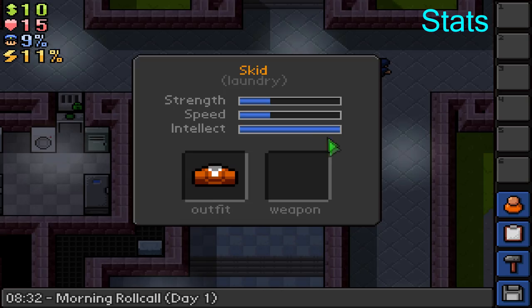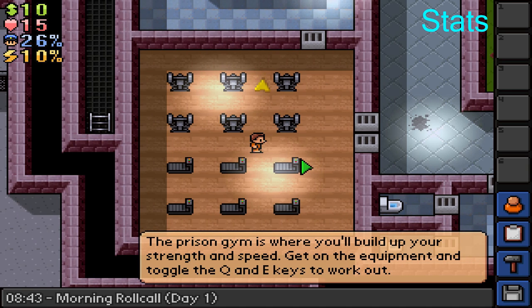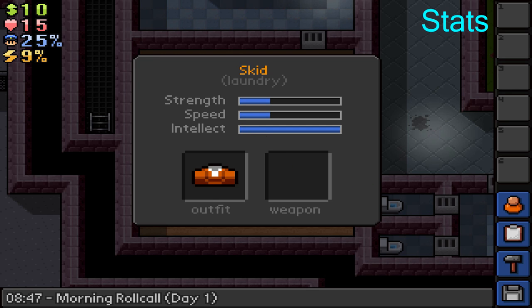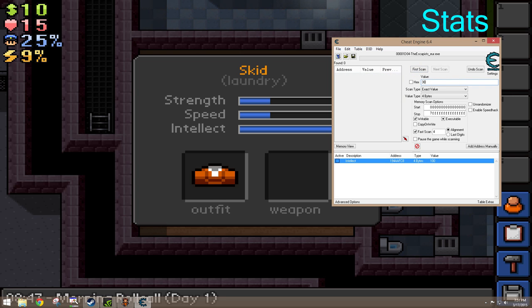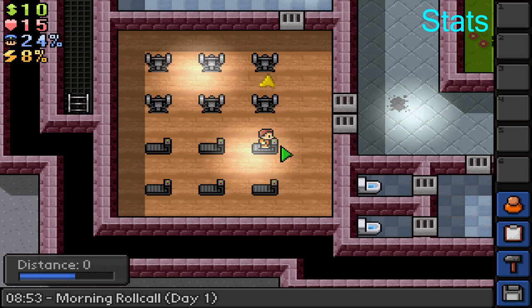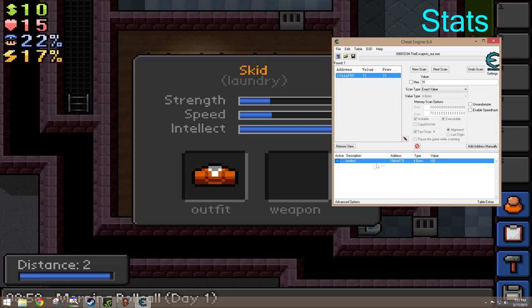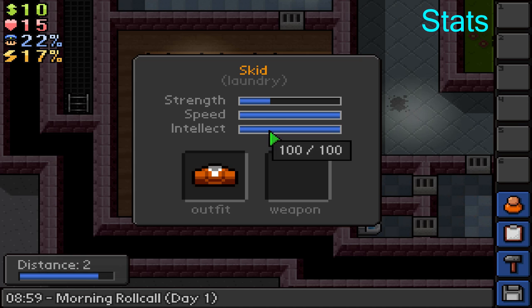Same thing with strength and speed. I'm going to set Intellect back to 100, then head over to speed. For speed, go to your profile — you'll see your default strength and speed. I've already hacked Intellect, so that's why it's at 100. Speed is at 30 right now. Do a new scan, type in 30, and hit First Scan. Then you're going to work out a little bit to get your speed up. Speed is now at 31, search for 31, and once you close and reopen the profile it's maxed.